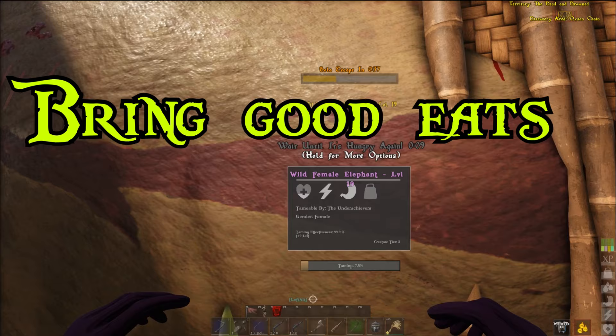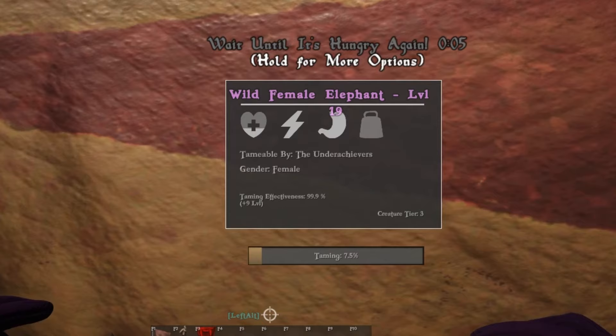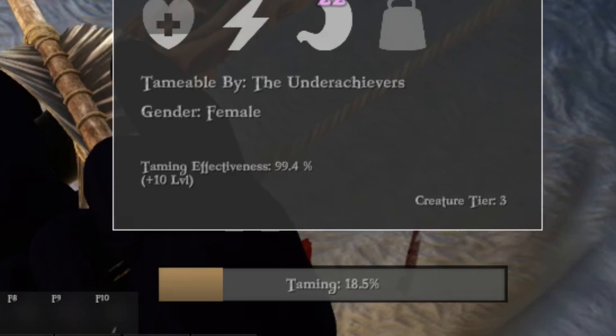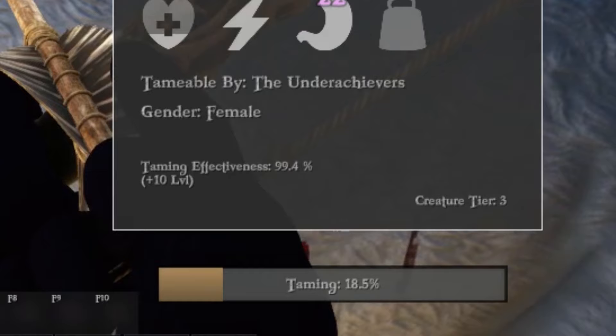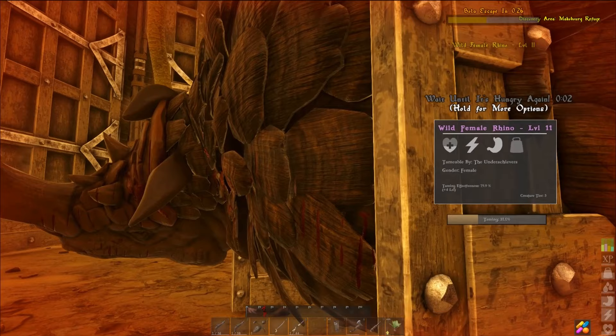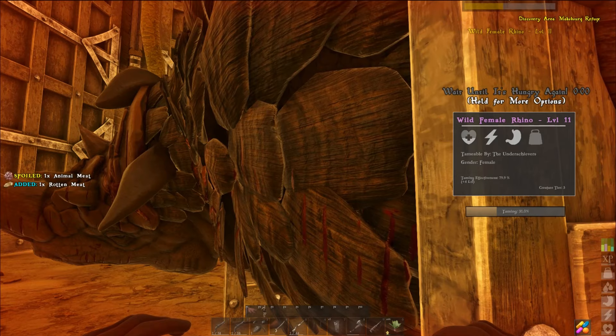Tip number four: use the best food option available. Using the best food option ties in a little bit with taming proficiency — it's going to increase the percentage you get every feed so your tame gets done quicker. It also helps keep that effectiveness high, so you're getting closer to 100% effectiveness rather than 80%, where you'd be losing levels.